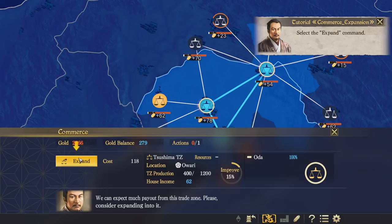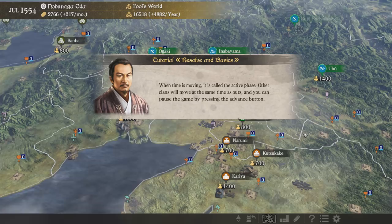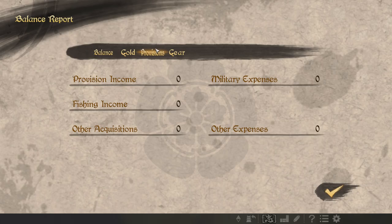This fella is just telling us that I'm now in an active phase, so all the stuff that we prepared now happens and all of the forces move around the map at exactly the same time. Our gold income is perfectly fine — that's commerce expenses. I am spending zero on my military, and yes, I'm pretty sure that's the correct decision.